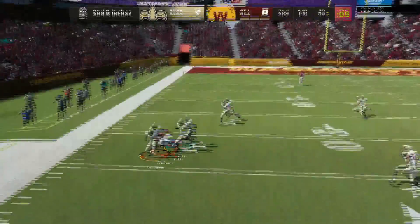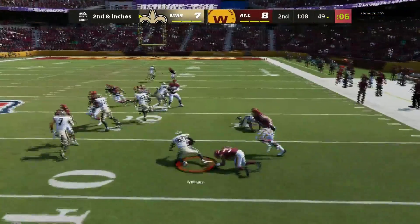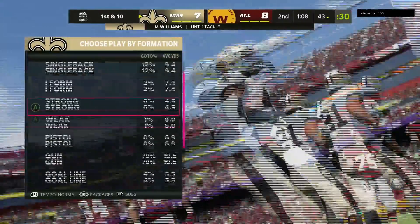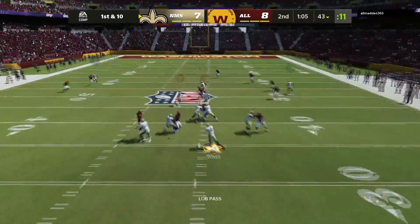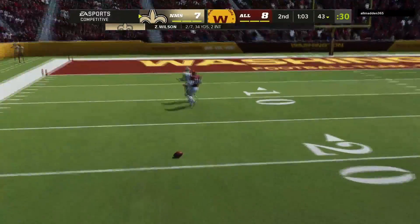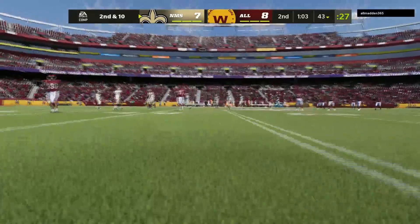No way. Come on, Marcus. Can I get some blocks? What is Zertan doing? Thank God we got the pick. Got him. Tyreek — he just grabbed him. Are you serious, EA? Are you serious right now?